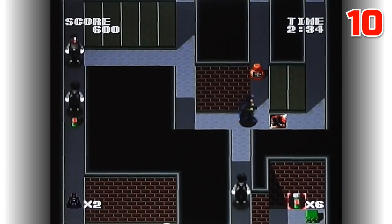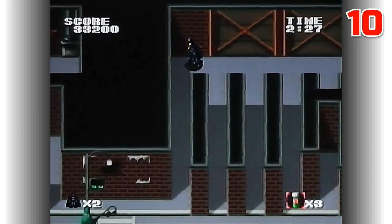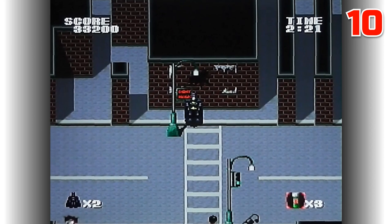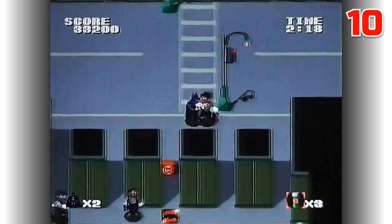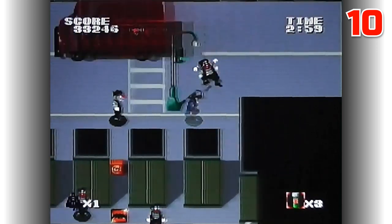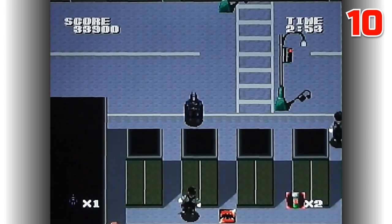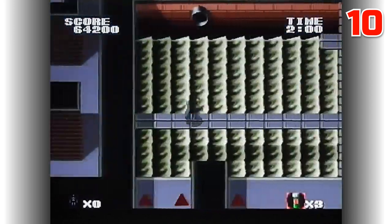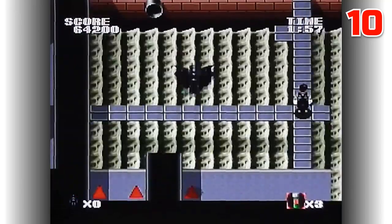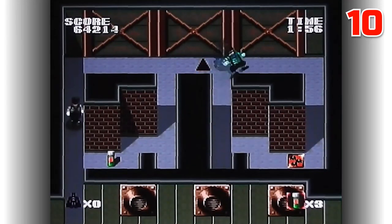Enemies are easy to defeat to begin with but later on they move faster, chase Batman and shoot at him. New features and hazards are introduced as levels progress, such as roads that must be crossed whilst avoiding traffic and teleporters. The game also features cutscenes accompanying transitions between locations. It's a pretty interesting unique idea with well-realised locations and a cool soundtrack, though it gets somewhat repetitive and suffers a serious difficulty spike if you lose power-ups on later levels. It's not amazing but definitely an interesting curiosity and an exclusive to the PC Engine library.